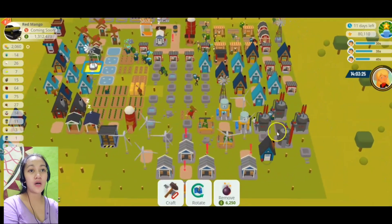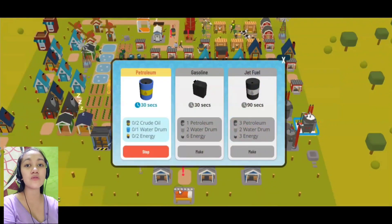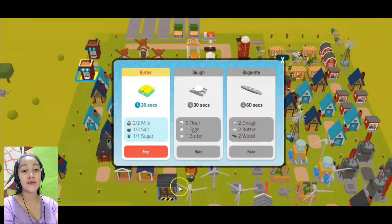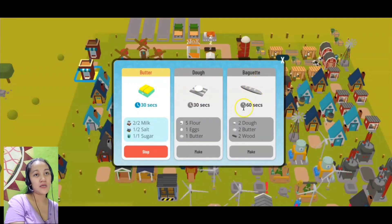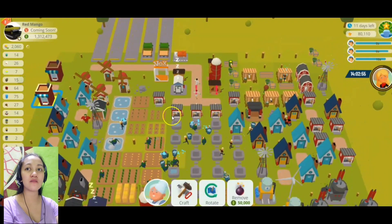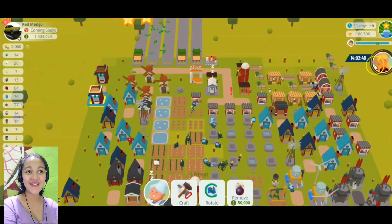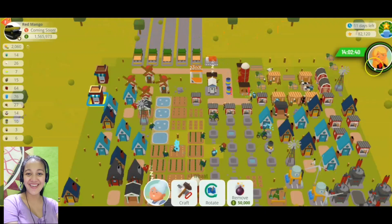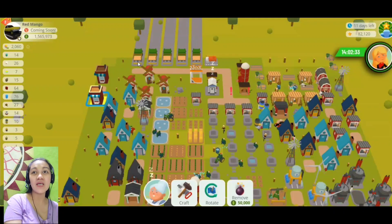So far, we are now producing our own gasoline and petroleum, and we can also produce jet fuel. We now have two bakeries — we can produce butter, dough, and baguette. We will be able to make more once we have the chicken cook, but we don't have that yet. Okay, so we won't have to click the trade depot to claim the rewards — that's good!